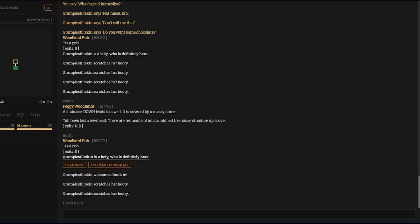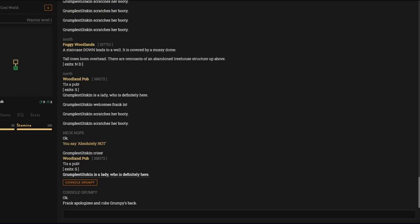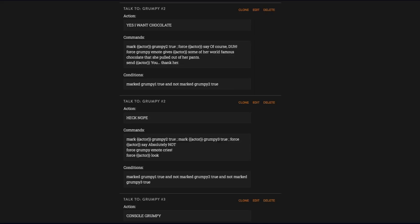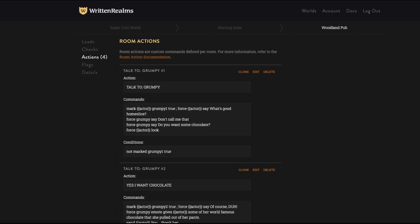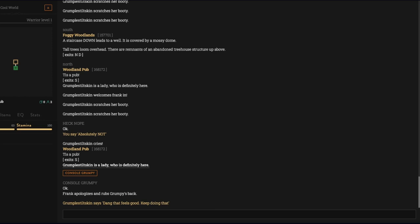Testing it: 'heck nope, absolutely not' — she cries, so sad. It refreshes and shows 'console grumpy.' I apologize and rub her back — she says 'dang that feels good keep doing that.' You have options, you just have to be clever about constructing dialogue. You can have it very linear, or branching. Branching gets overwhelming but it's fun and increases replayability.